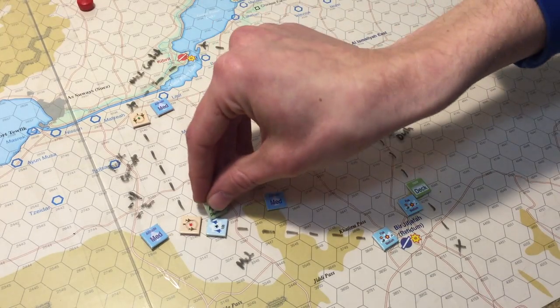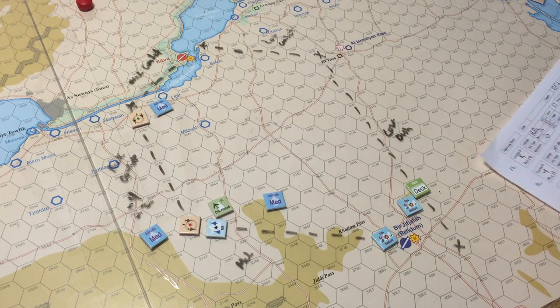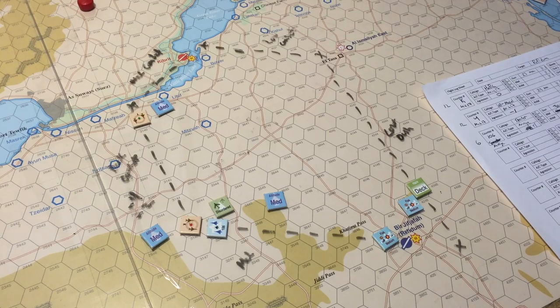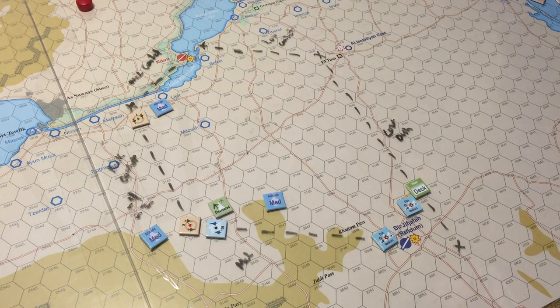The Israeli flight's aggression drops from plus two to plus one and it gets a disordered marker. Now the morale check for the defending Egyptian K flight: rolls an 11, aggression value zero, result is 11 — same result. Aggression drops by one to minus one and it also becomes disordered. Let me mark his aggression as negative one and give him a disordered marker.